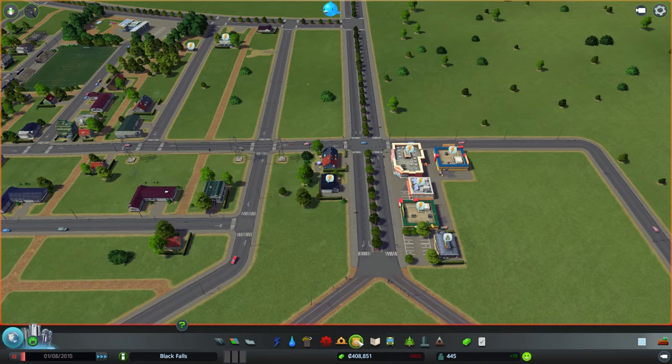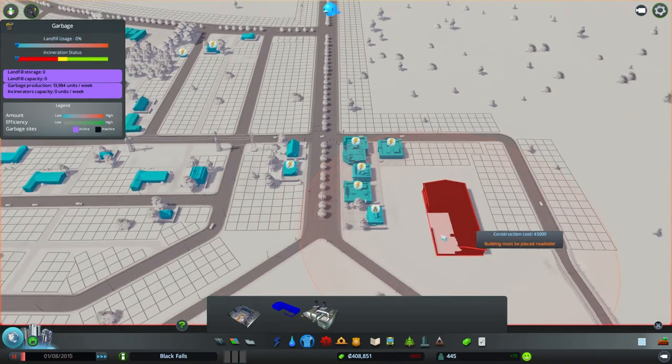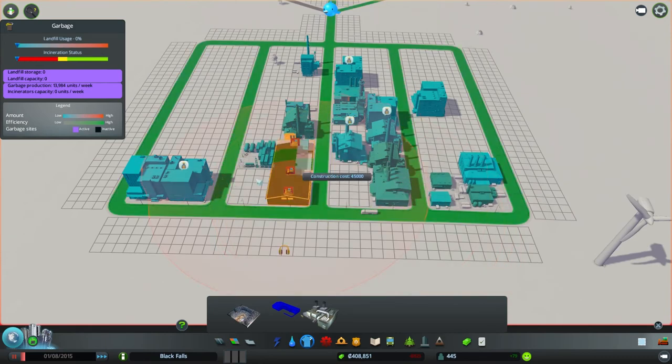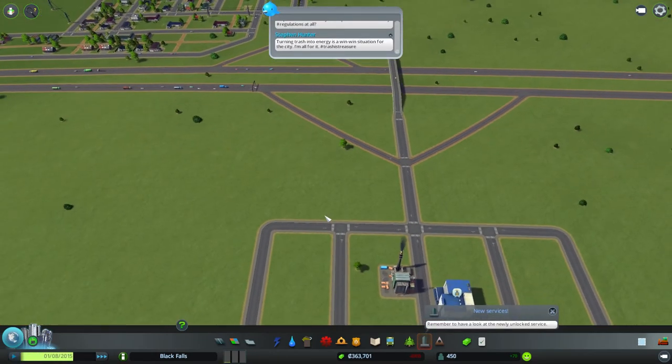I will be doing that this time - it's just a matter of waiting for the patch that comes at the end of the week. We need to do a garbage disposal facility here, so I think I just want to plop a recycling center down, and the most logical place for that is right in our industrial area. There we go - and we can run the game again.